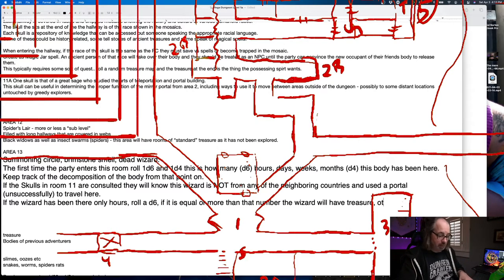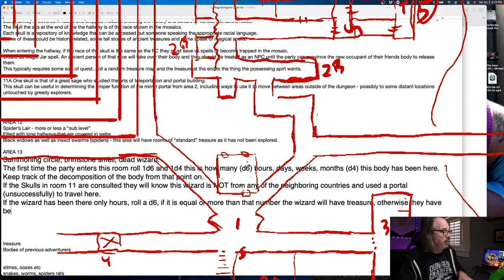Otherwise, the wizard has been looted. There is actually a way to calculate treasure for NPC parties — we'll have to look into that. If we have time, I'll do it live.